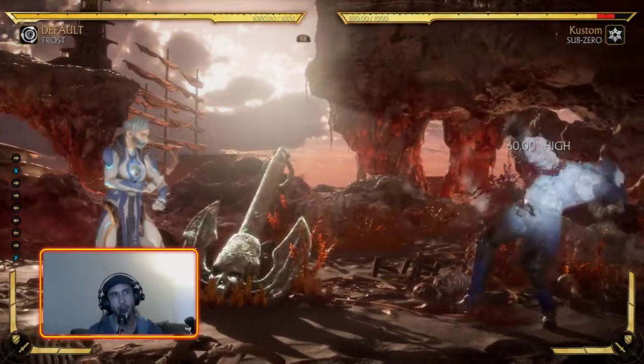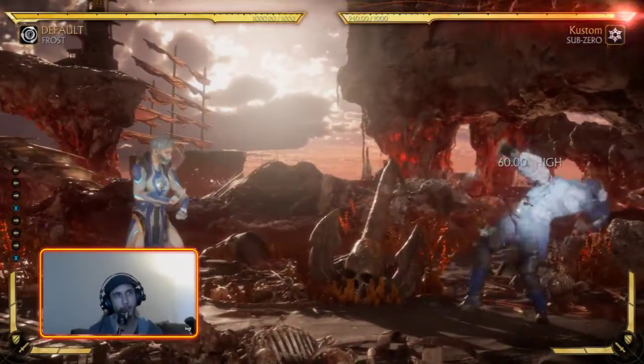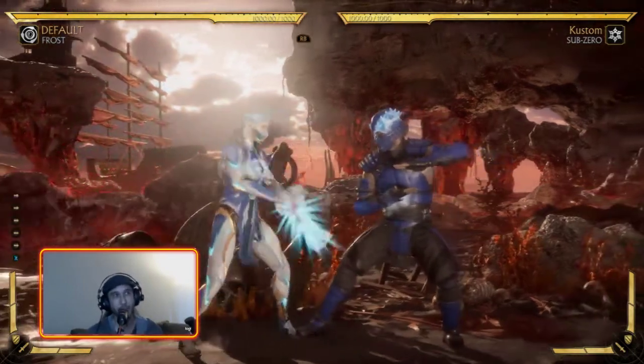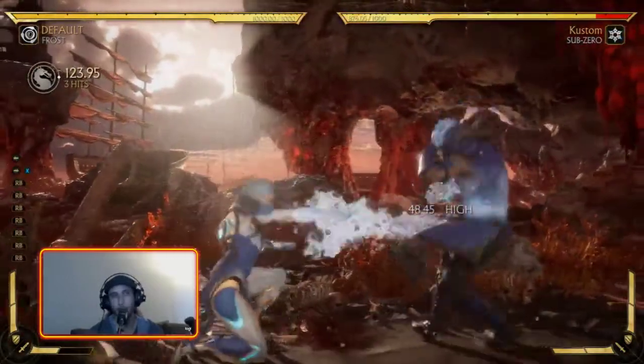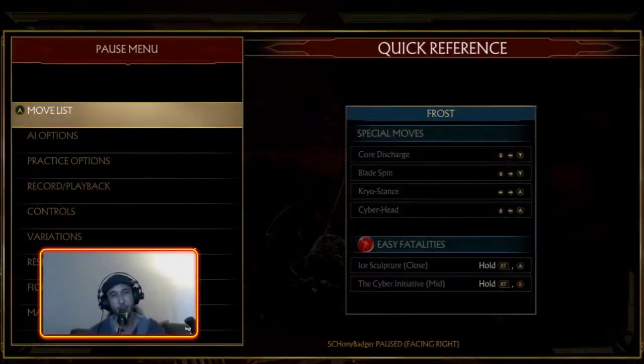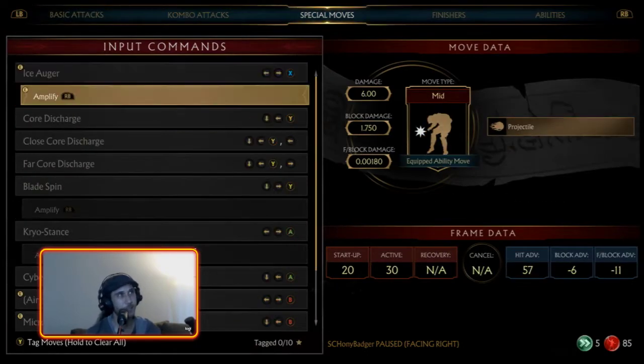Ice Auger is this drill — it's a mid-range projectile. If you hit it at max range you can get a crushing blow, though that's not something you'll see often. The most important thing is that you can amplify it and get a combo — a simple combo for easy 25-ish percent. It's also safe when amplified: if they block, you can amplify it and be safe. Not amplifying it leaves you unsafe — it's a high, they can duck it, and it's very negative. But amplified it's around minus six, which is very hard to punish.